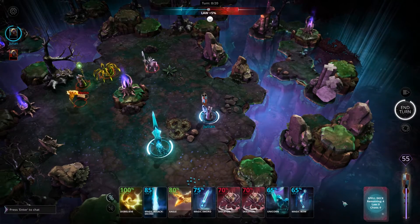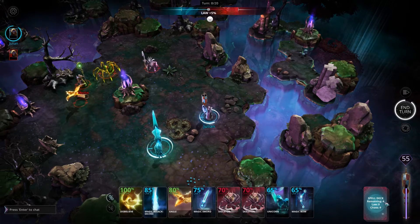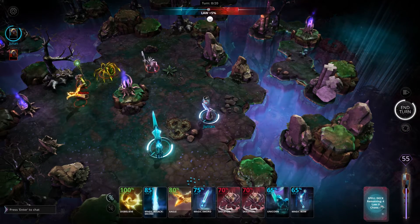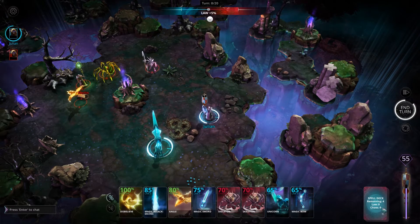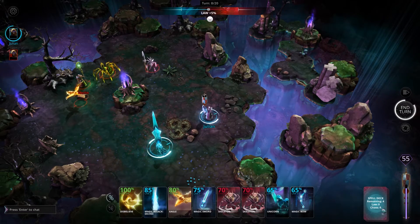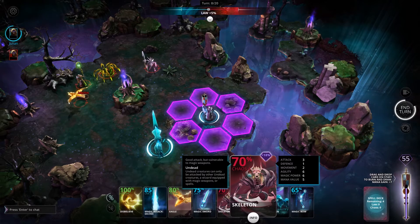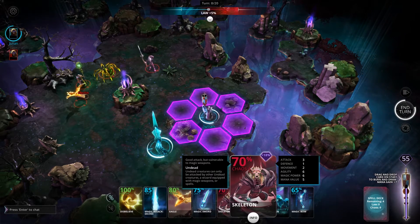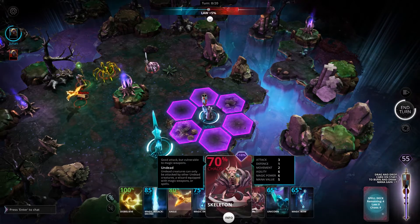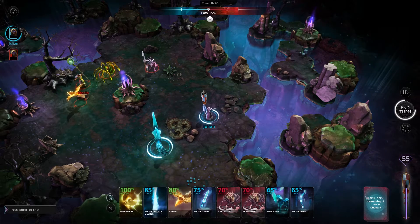To the right of your spell hand you will see your spell deck. This tells you the remaining number of cards that are in the deck and also tells you the amount of Lore and Chaos cards that are in there. This deck currently only has four cards remaining but it has a chaos value of nine, based on the tier numbers that the various cards have. This is a good way to know how many cards you have remaining.